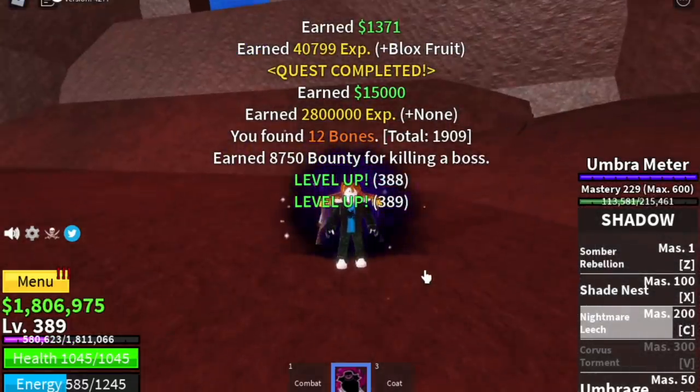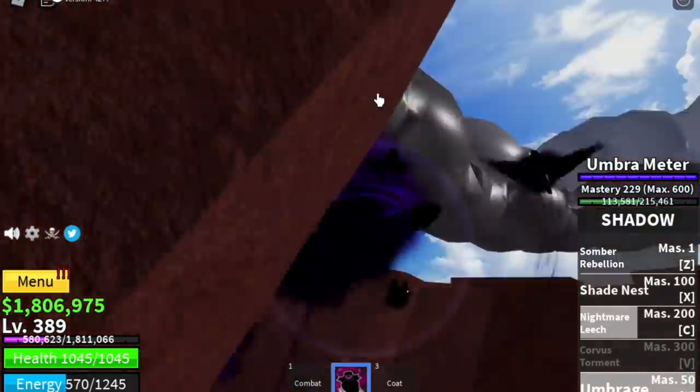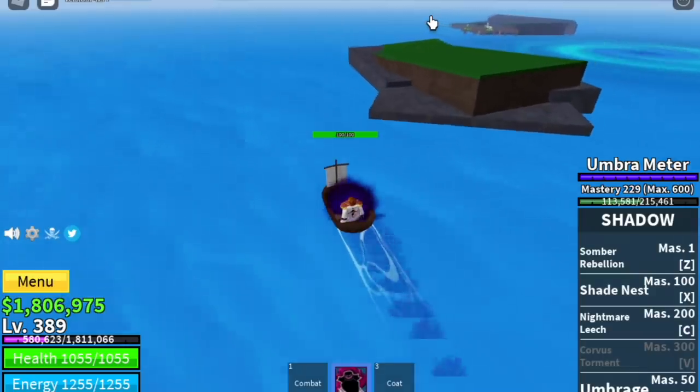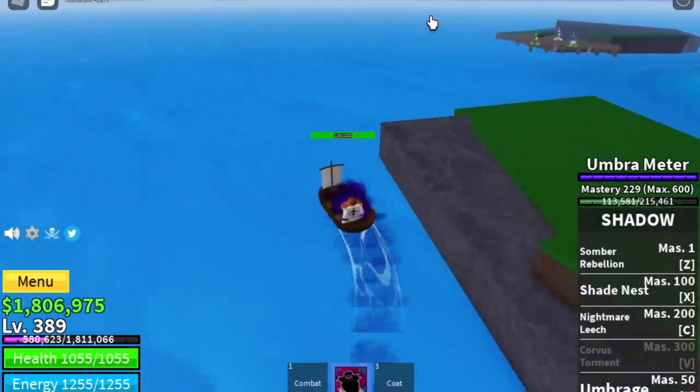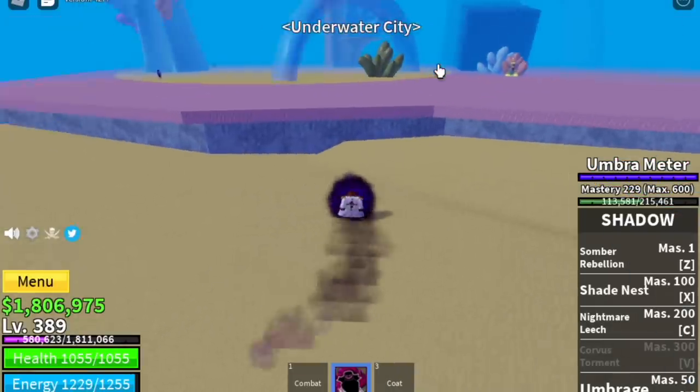You can go back to the Military Spies or keep on defeating the Magma Admiral. You can do server hop to make things faster. Next is the Underwater City. Aside from the Skylands, leveling up here in this area is kinda fast.